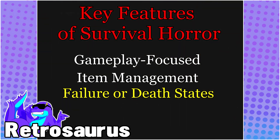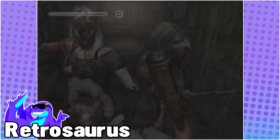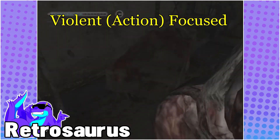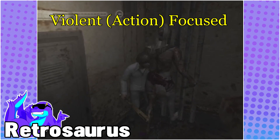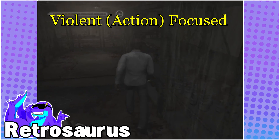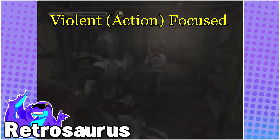Very few walking sim-style horror games feature any of these aspects, which disqualifies them from being part of the genre. If you can't die, it's not survival. Violent combat-focused games are easily the most common form of survival horror a player will run into. These games primarily focus on using firearms, melee weapons, or some form of direct combat to dispatch enemies to make progress.